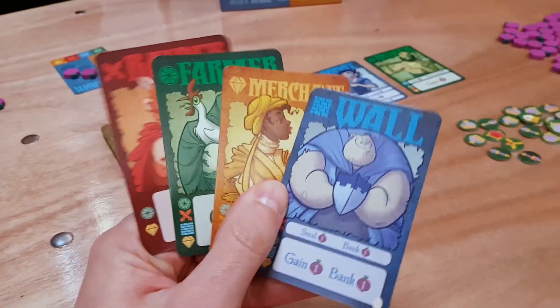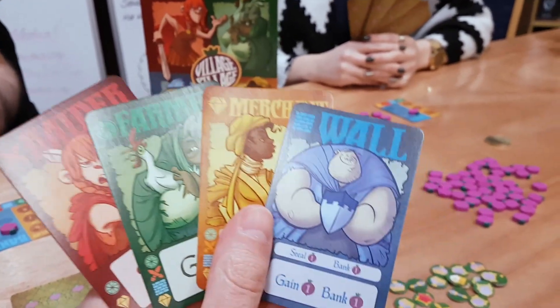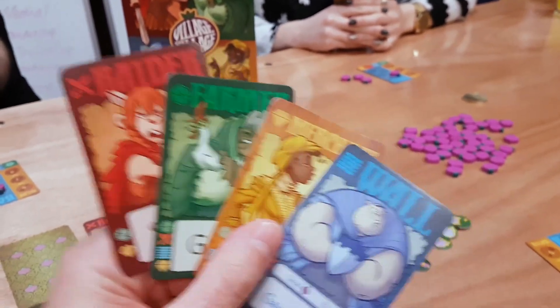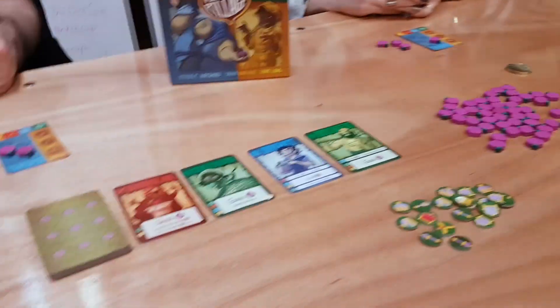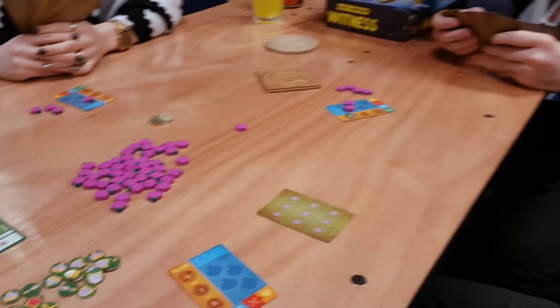You have a hand of cards, and at the start of the game, everyone has exactly the same hand of cards — a red one, a green one, a yellow one, a blue one. You pick one of the cards to play, and you play it on one of the sides. So I'm going to play it on the side where Jack is, and then play this card on the side where Steve is. Everyone does the same thing.